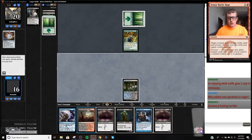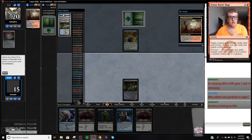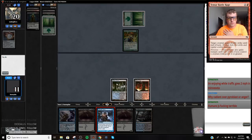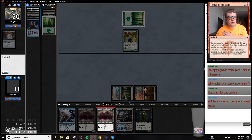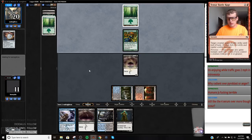Second Angler — not a good draw. Let's go get our Blood Crypt. We're going to hold this Street Wraith as something to rebuild our graveyard with next turn because we drew that second Angler. If we draw a Faithless Looting or a Thought Scour, we can do that and play Angler next turn as well.